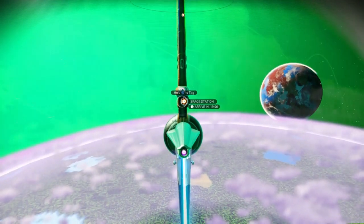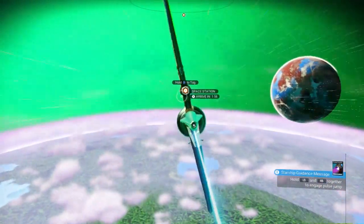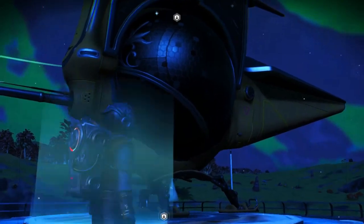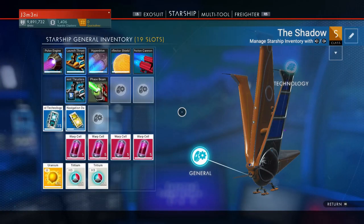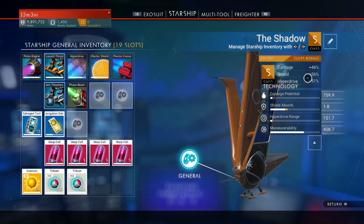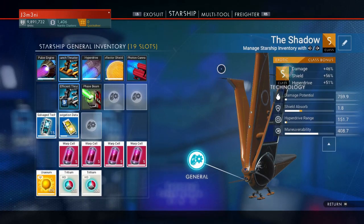Hey guys, GeminiTheGamer here and today I want to show you how to find an S-Class ship and multi-tool. What you're looking at right there is my S-Class exotic ship. It does only have 19 slots but the damage is at plus 46%, the shield is at plus 56%, and the hyperdrive is at plus 51%. So I would say that's pretty good.